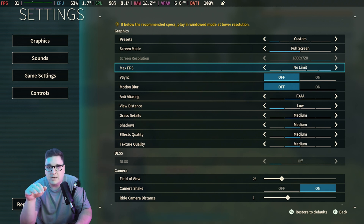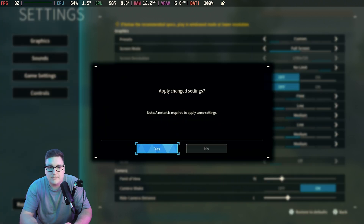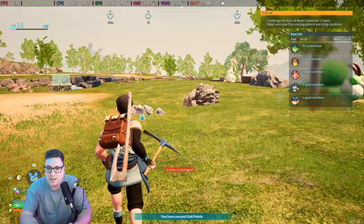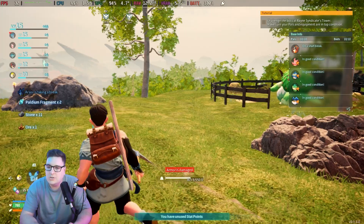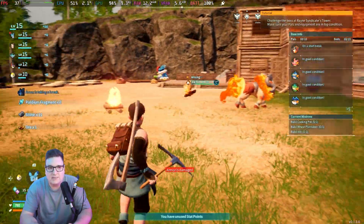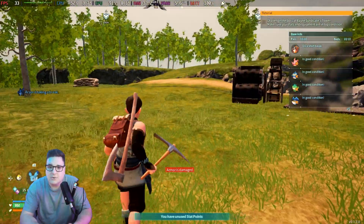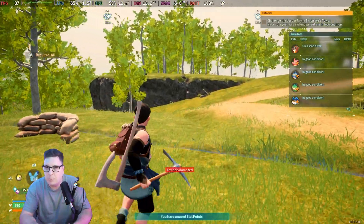If you wanted to push performance further, shadows is a big one — you can set that to Low to claw back a bit more FPS. You are losing a lot of detail though for not a huge improvement. As you can see, in base we're hitting sort of late 30s to 40s, so you could do that to your game if you really want to push that FPS as high as possible.